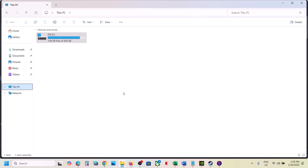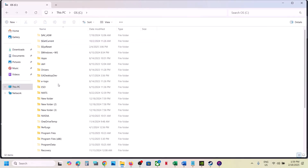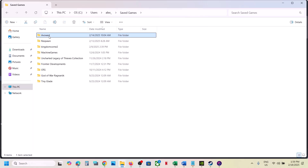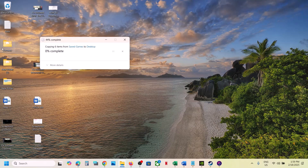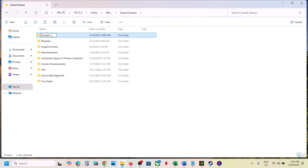Still not working? Rename or delete the save game files — note you will lose all game progress and have to start from scratch. Open the C drive, open the Users folder, open your username folder, open the Saved Games folder. Find the game folder — this is where your save files are. You can copy this folder and paste it to the desktop as a backup. Once you have a backup, rename the folder by adding .old to it, or just delete it. Then launch the game and check.